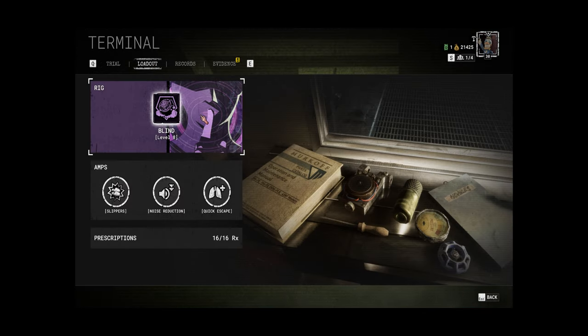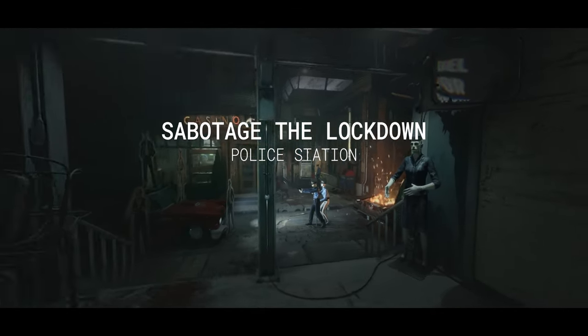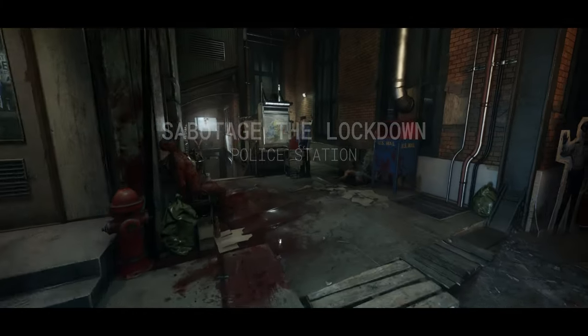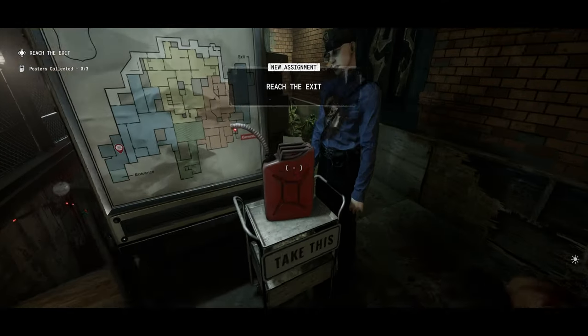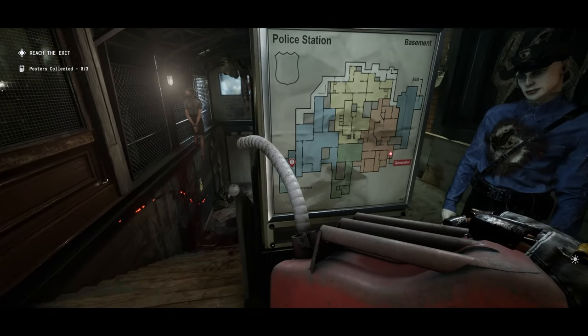I recommend taking the Blind Rig. The mine really does help a lot on this one — it's probably the best one in the game, to be honest. So load this one up. If you haven't done this one yet, basically your only objective is to take the gas canister, make your way through the level, fill up a generator, and then leave.